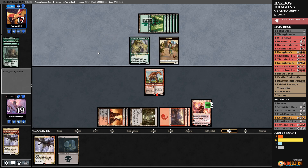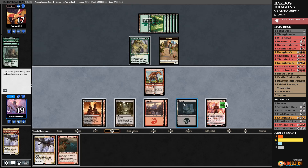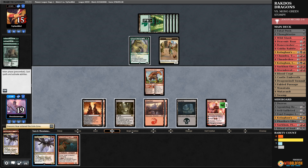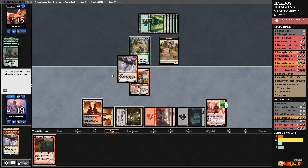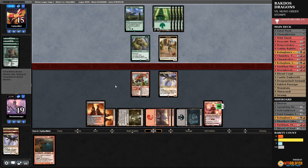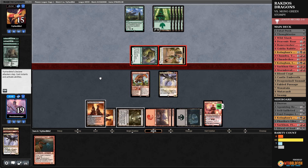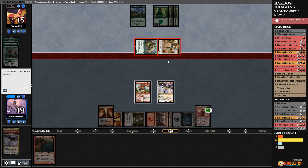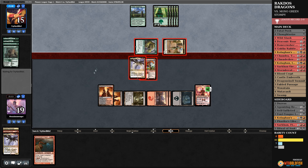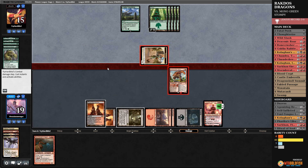Nullhide Ferrox — that's another good one. What do I do now? That gets rid of the 1/1 — that's pointless. I think it might be time to just let them block with Bonecrusher Giant. If they attack with all of that, how much damage is that to Chandra? Three, then five, six — they add four, plus two. I have the chance to double block, keep them off anything too crazy. I'll double block — I've got to make sure they don't get enough power to play Ghalta on me. If they get Ghalta, that's bad times. That card's gone.